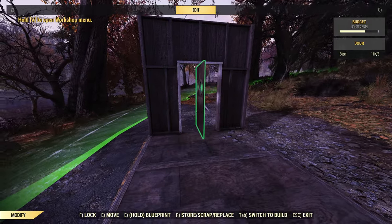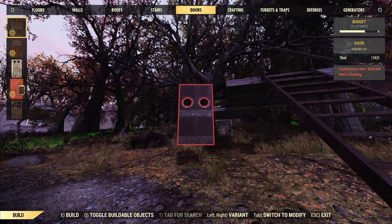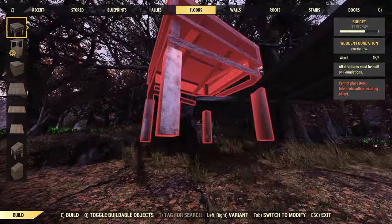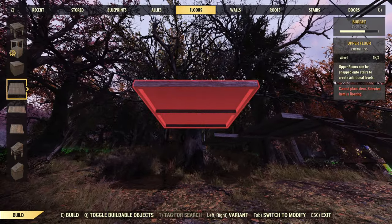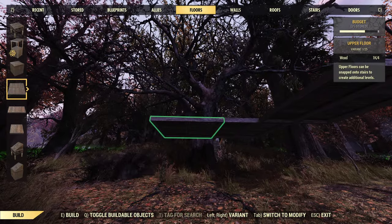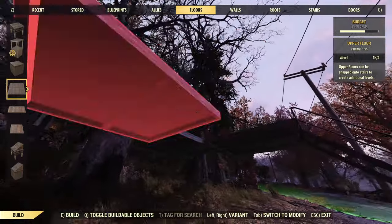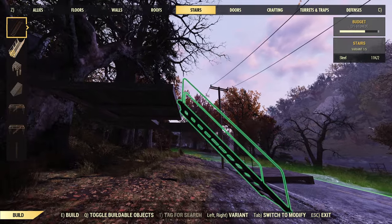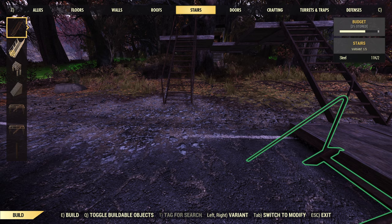You have to get the door in the right place in the right orientation. What you need to do is you'll need to stare up, and then you need to offset one way, and then you need to offset back one. So what you're doing is you're offsetting your floor one over — or like half width over — and then half width back.